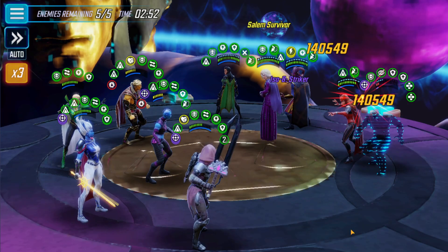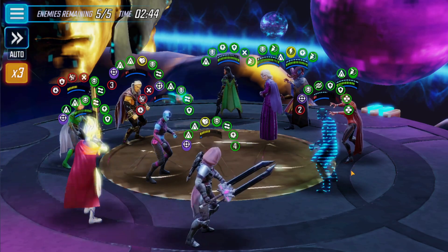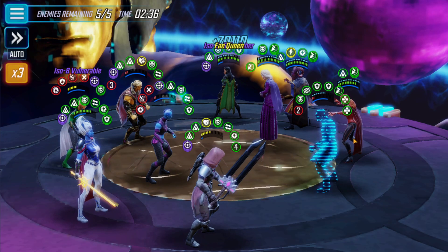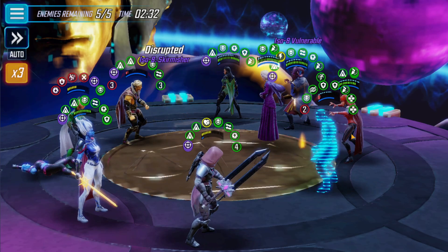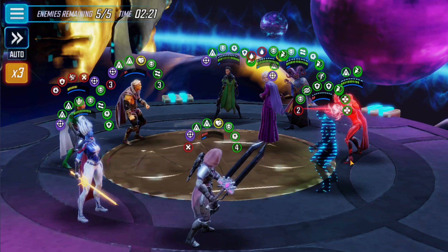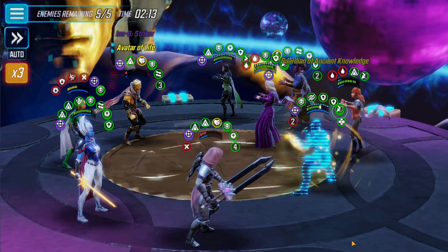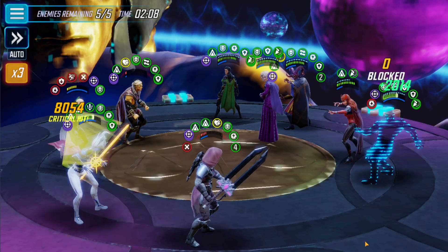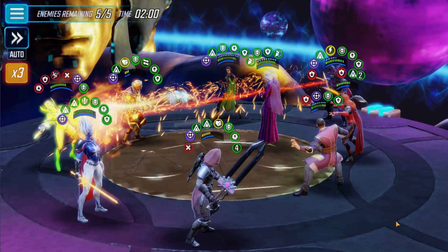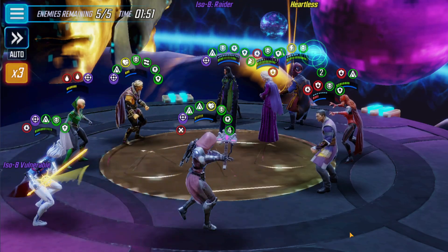Let's keep working along — got him down pretty low, there he goes into invisibility. We lost Nebula. We can get after Scarlet Witch here — oh she healed him up. We can attack her. Wong is still not out of invis — there he goes, he's out now, we can heal up a little bit. Go back after Wong; if we can get rid of him, life will get a lot easier on the cleanup.